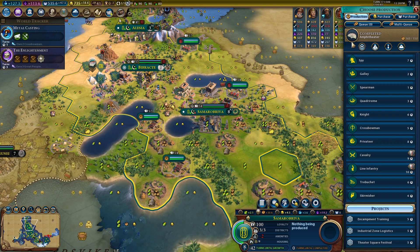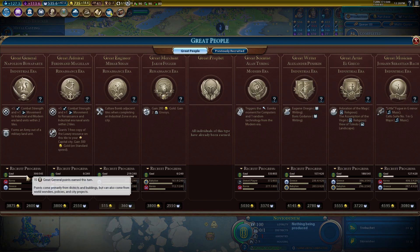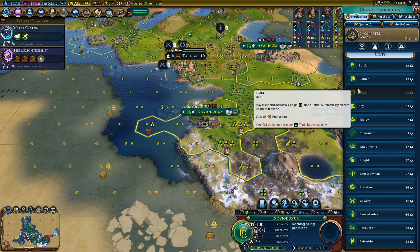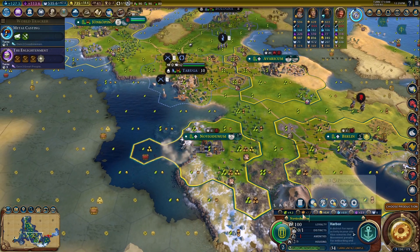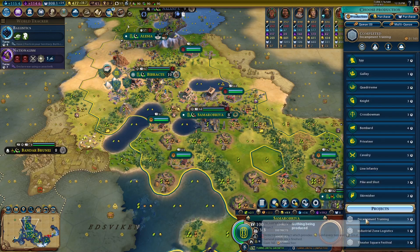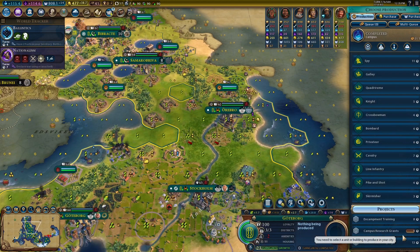We did get that amphitheater done, so it's perfect — we're doing pretty well in science and culture. At this stage we're going to do some encampment training to boost this along. I want to try to get this done sooner — it's going to take about 17 turns but we can shave that down by two to three turns with some encampment trainings. With this city here we're going to get this started. We're shaving a lot of time off that — let's do one more, and that should potentially get done in time, giving us a lot of value out of this area.